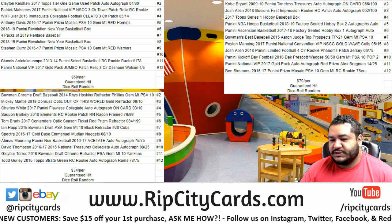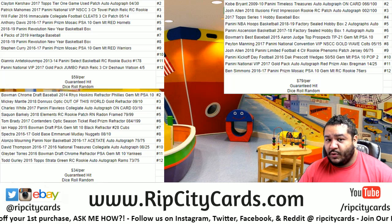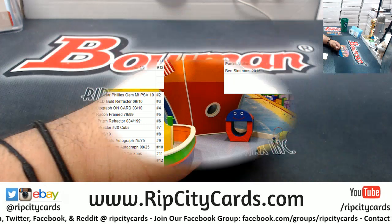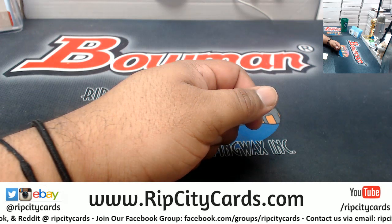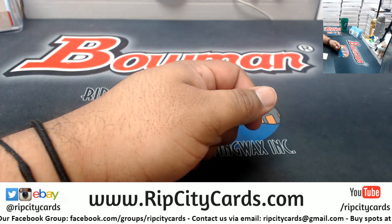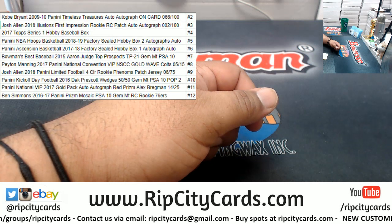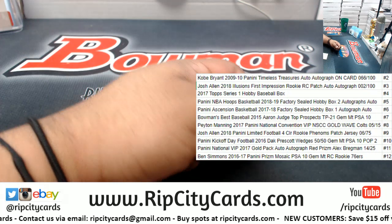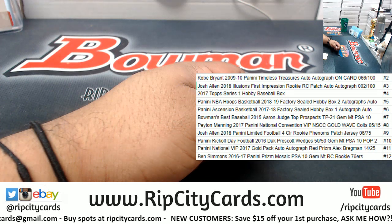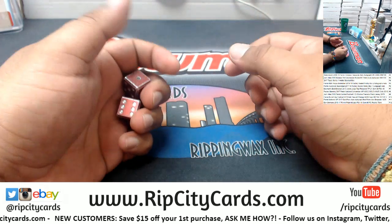Yo, what's up everybody, Cardboard Moses with you. Welcome — time for the $79 dice roll. Random, depending on what number we get, that's what my boy Mark is gonna get, guaranteed hit. So let's put it up on the screen: if I roll snake eyes you could get that Kobe auto to 100, if I roll a 12 you could get that Ben Simmons rookie PSA 10. It all depends on the dice roll.